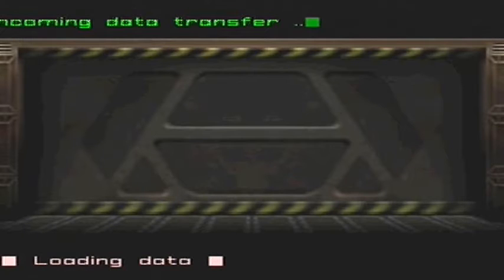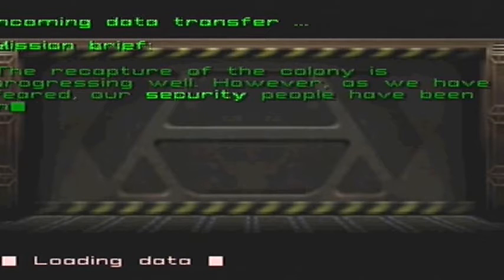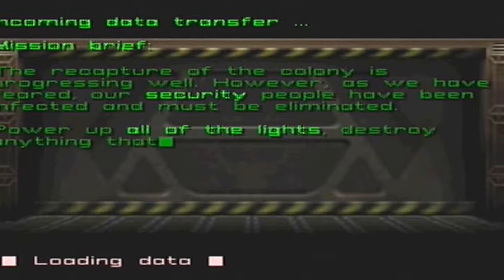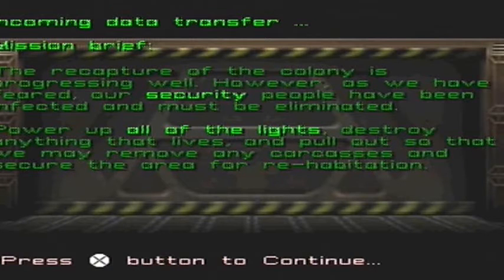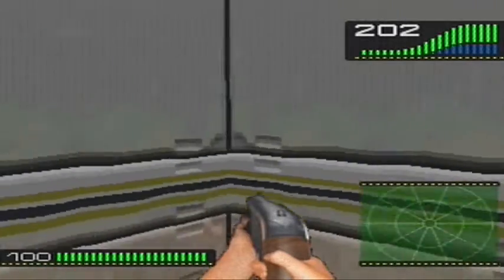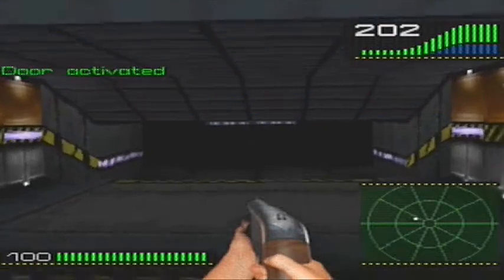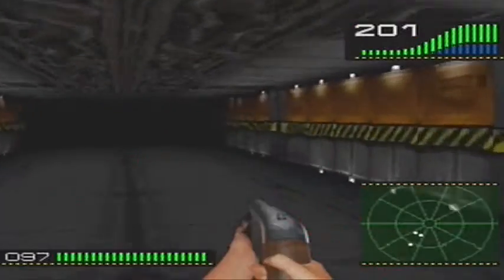I don't think I'll need to save because this next mission isn't too difficult. It says the recapture of the colony is progressing well; however, as we have feared, our security people have been infected and must be eliminated. Power up all the lights, destroy anything that lives, and pull out so that we may remove any carcasses and secure the area for rehabilitation. The security people are the most annoying enemies in this game — they just pop out of nowhere and take about three shots to kill.